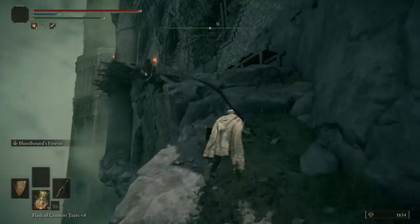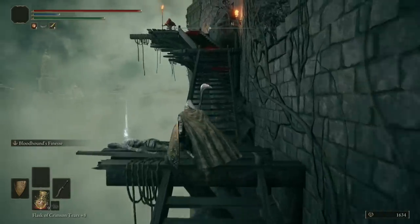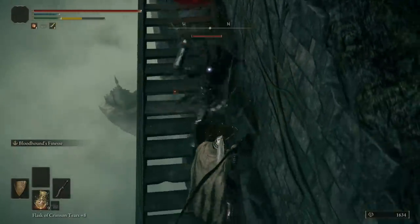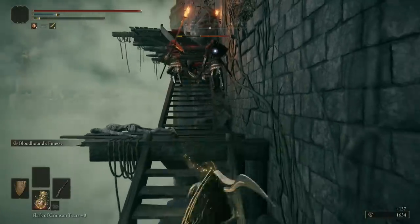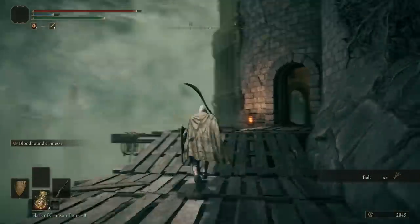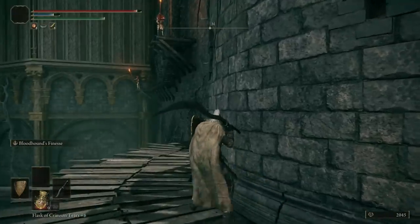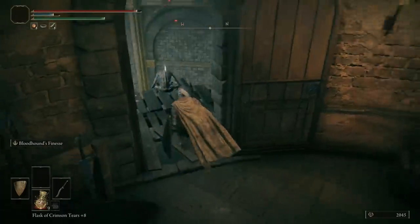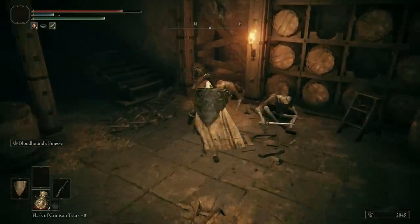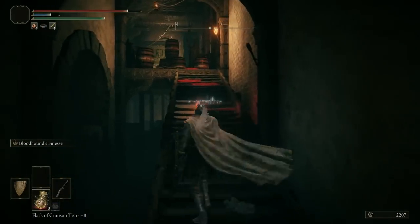There's a guy up here who will call his allies if he sees you. You can stealth up on him or use ranged attacks, but it doesn't really matter — just block and try not to walk off the cliff. My attacks one-shot these guys. Over here there's an item but there's a guy above chucking firebombs — bait out the firebomb, pick up the item, and run back.